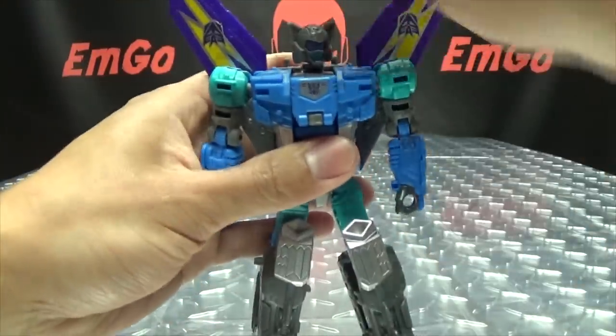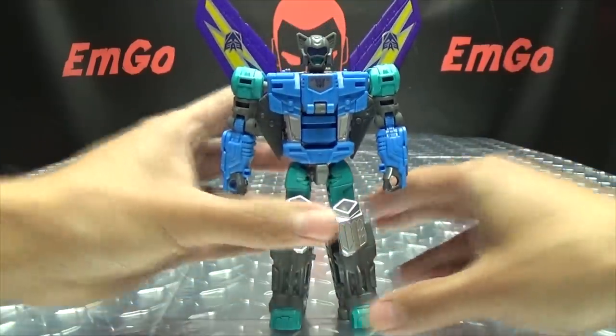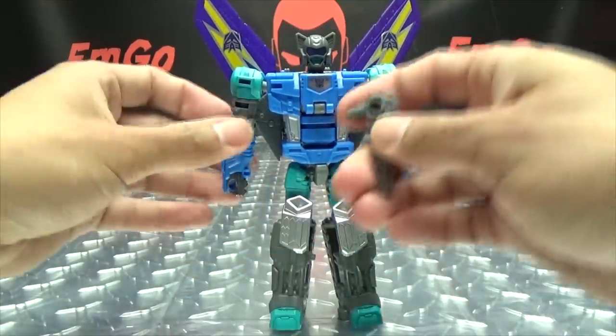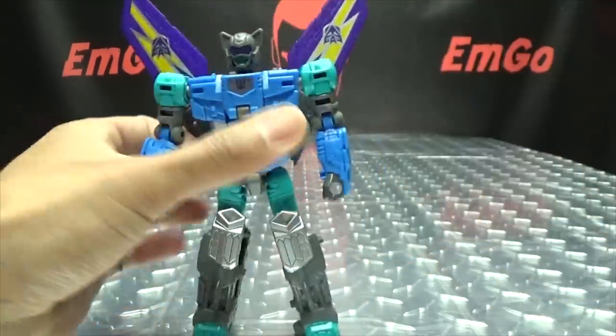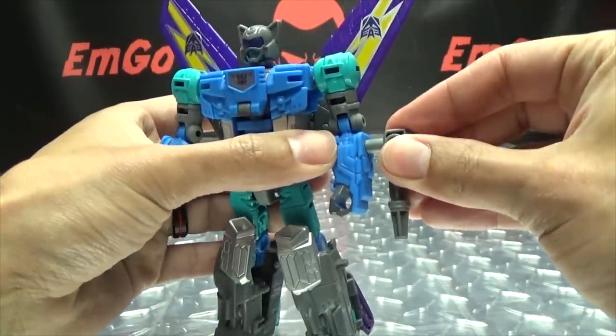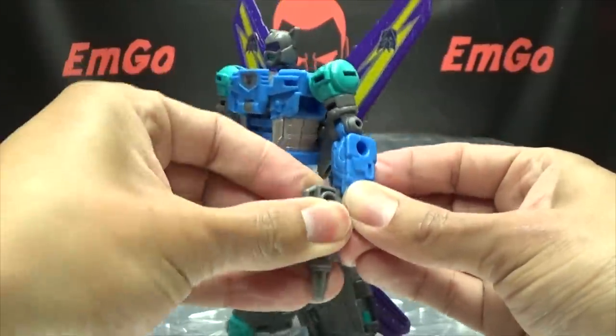The wings you can angle however you wish — leave them down, bring them up, bring them out, do whatever you want. You can give him his weaponry — hold them in his hands or leave them plugged into his forearms. Totally up to you.